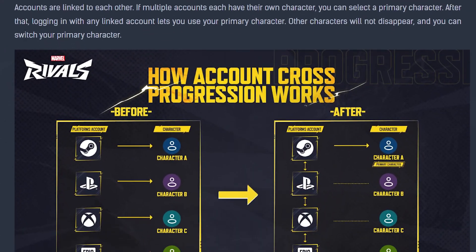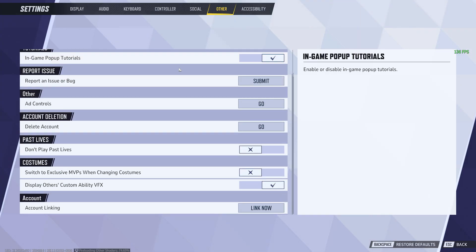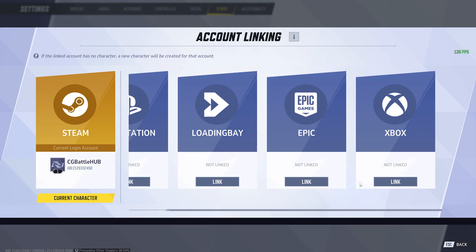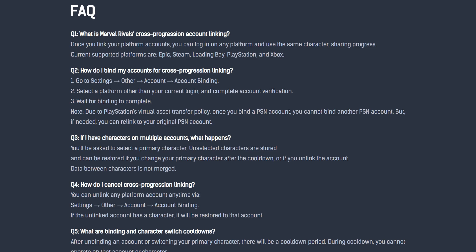Previously, Marvel Rivals didn't have cross-progression, but now it does. Log into the primary platform of the account you want to span over all other linked platforms, then link those accounts. To do this, go to Settings, Other, scroll down to Account, and hit Link Now. Here is where you will link any additional platforms to the account you are currently logged into. Be aware that this will override any progress you have on other platforms, so make sure this is something you want to do. If you do unlink your account, your previous platform account status will return, but there is a cooldown before you can relink another account for that specific platform. I recommend reading the details on their support page to understand more on how this works.